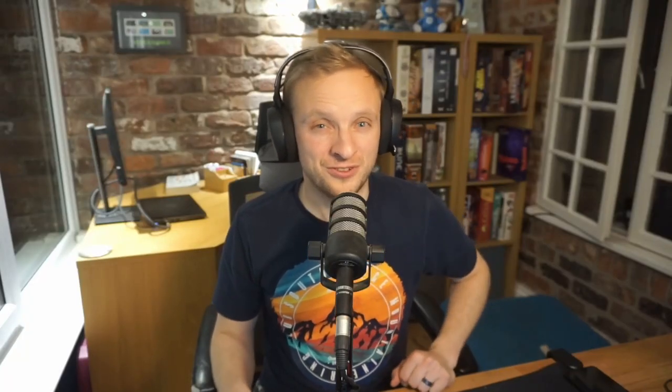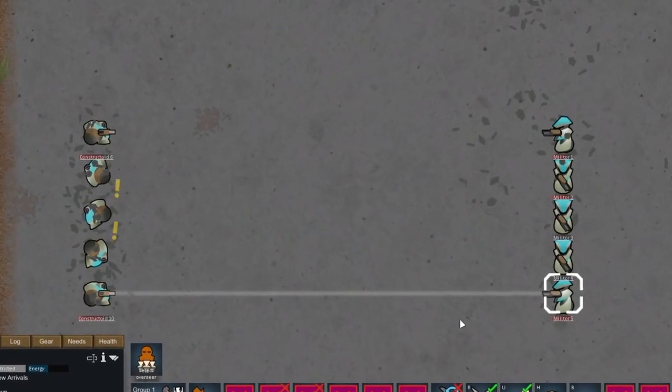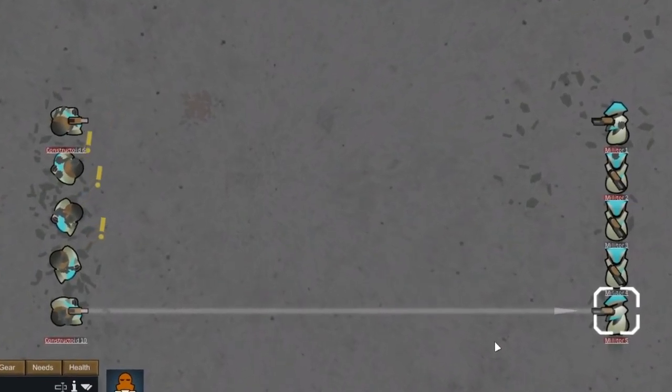But do not be fooled by the Constructoid. Its gun is so terrible in terms of accuracy at close and medium range — it doesn't hit anything, can't beat anything. It's rubbish.